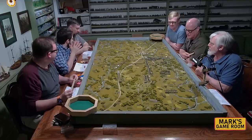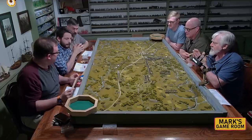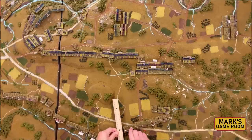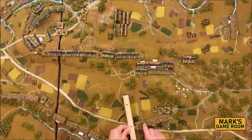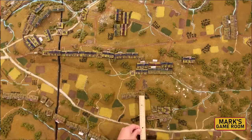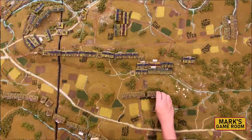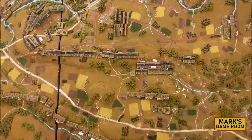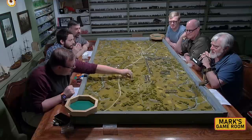3rd Corps is launching with only two morale — pretty sketchy. The commentators thought they'd hold off and get stronger before launching. But that's it — once launched, they're locked; they can no longer gain morale. McClaws is still advancing on Sickles because he has to — it's the only way this works, to pin the Union line.